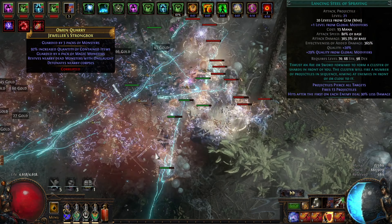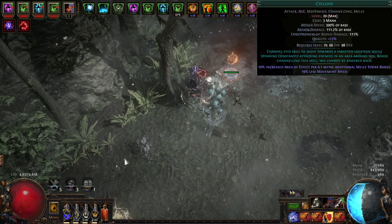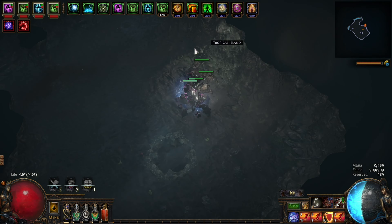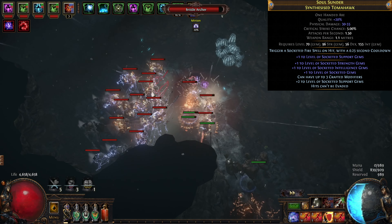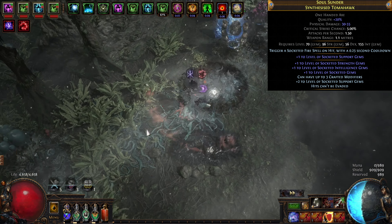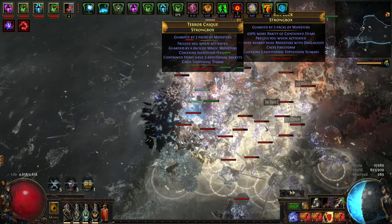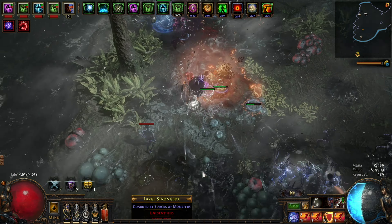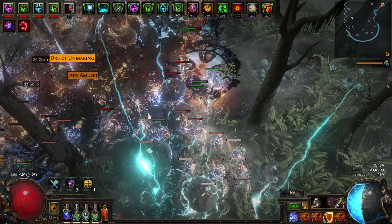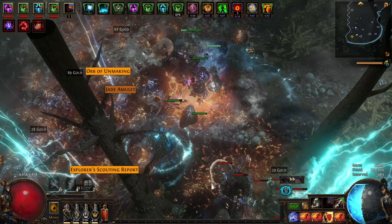Once again the MVP in this build is Lancing Steel of Spraying. In the beginning I was using the Cyclone skill gem to proc my raging spirits via my axe that has the trigger socket 'fire spell on hit' enchant. I do have some footage which I might show later on; however, since this build is not super tanky, being up close and personal with my enemies is something I wasn't fond of. By all means, if you recreate this build, test for yourself what attack skill gem you like the best and let me know.